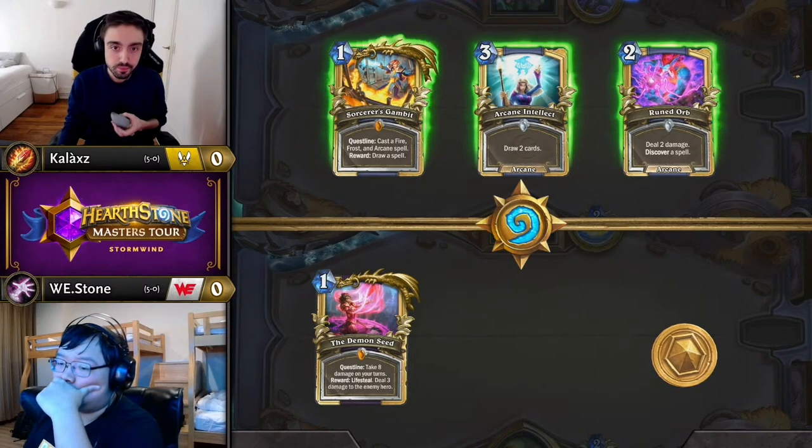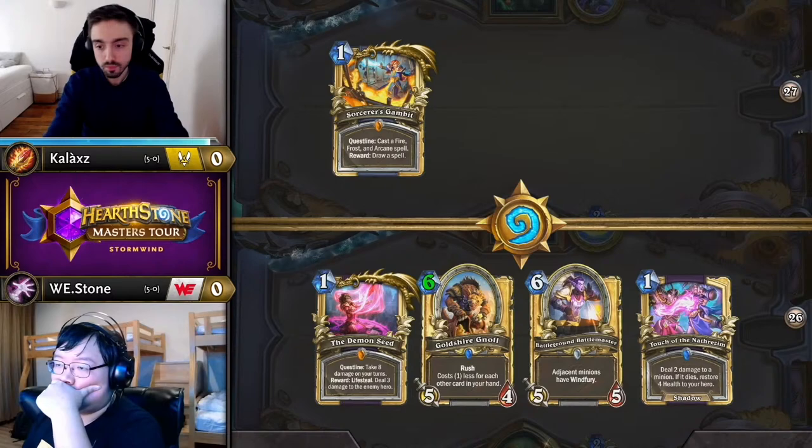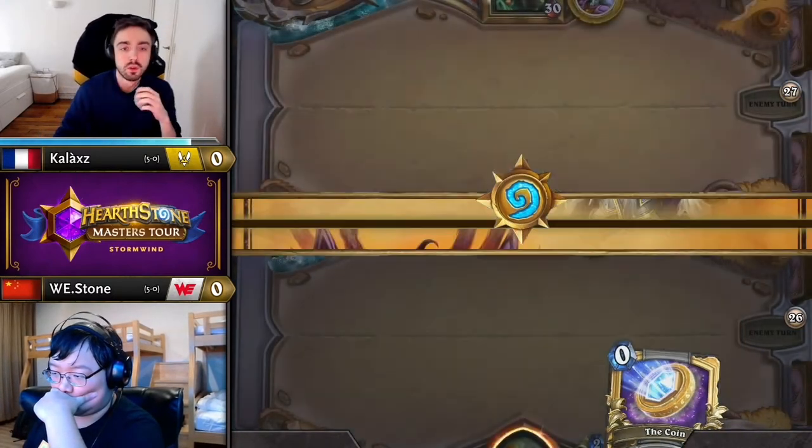That's right. You're essentially forced into — if you want to play Tour Guide — you have to hit it with the Mortal Coil or just some kind of way to kill off the Touch of the Nathrazym as well.